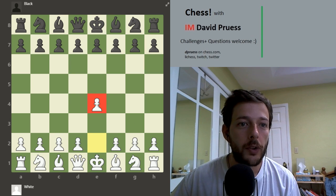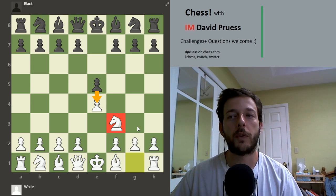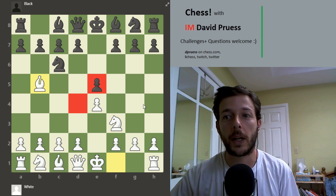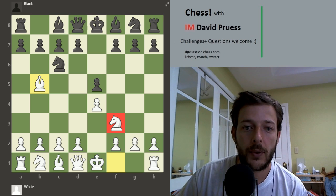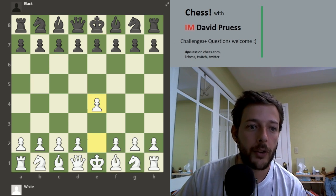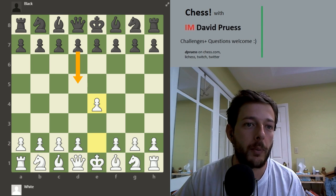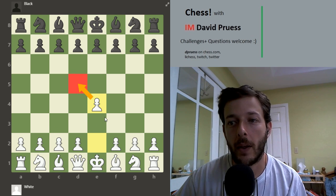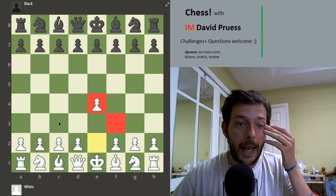If you look at the starting position, one of the points of playing e4 is so that when you play Nf3, your knight is on both a useful and a secured square because Black can't play e4. The whole concept behind the Ruy Lopez, where White fights over these two squares, is based on the knight being on a secure square. You can also see e4 as securing c3 for the knight by preventing the d5 advance from Black. So e4 partially secures both your Nf3 and your Nc3 squares.